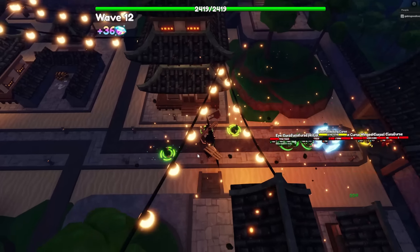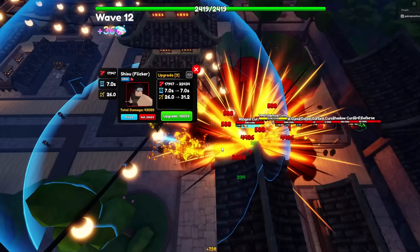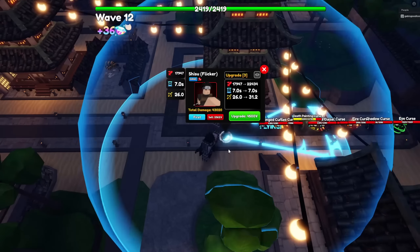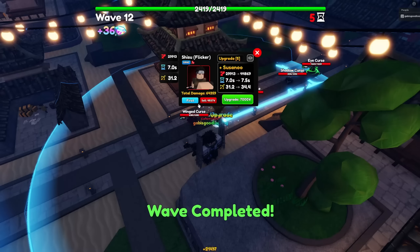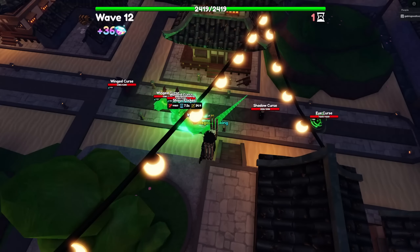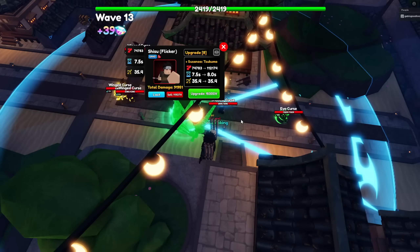Finally, the last unit is Shisui Flicker — a secret limited unit exclusively obtainable through Storm Hideout Raids. Shisui has insane damage; his stats at max upgrade and max level are 145,399 damage with his ability cooldown at 7.6 seconds, making his DPS 19,131.44. If you're a collector, go get this unit right now.